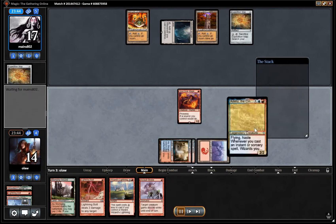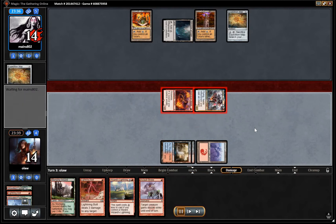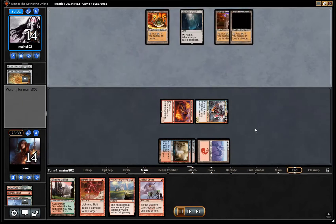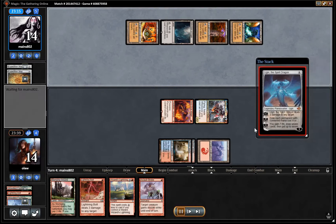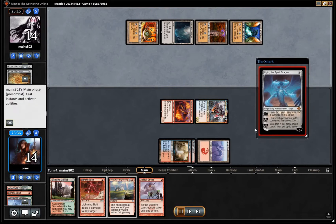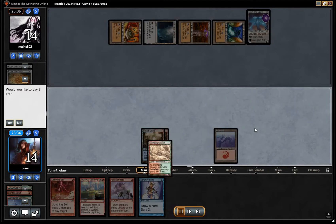We are going to play Adeliz and attack with our SoulScar Mage and Adeliz to put our opponent down to 14. Our opponent is going to put together Tron and play Ugin, which is pretty awful for us. Ugin is going to be able to remove both our creatures, which is a big problem.